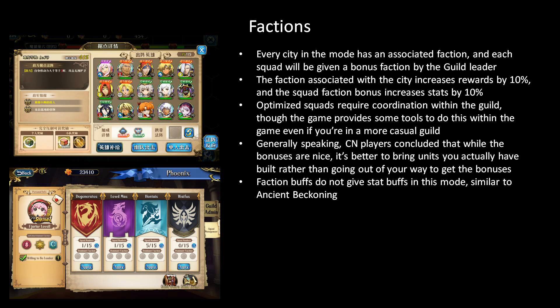While getting one or both of these faction bonuses is really great, generally speaking on the Chinese server a lot of players concluded that you shouldn't really go way out of your way to get these bonuses if you don't have characters of the appropriate faction raised. The squad bonus faction only gives you 10% extra stats, so deploying off-faction is not going to result in you being really, really weak. It's more important that you deploy your built characters so you can make sure to clear the stages you challenge. The final thing I want to note here is that faction buffs do not give stat buffs in this mode, similar to Ancient Beckoning. If you cast the faction buff, the only buff you're going to get is the special effect. So you don't need to worry about who's bringing the faction buff or whether everybody is bringing the same characters of the same faction. The most important thing is to deploy your strongest units to make sure you can clear the mode adequately.